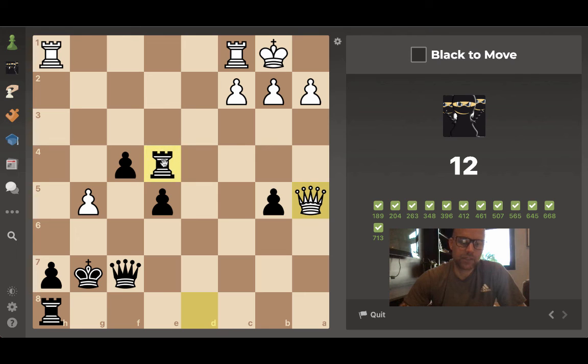This is cute: rook to a4, threatening mate on a2 and threatening his queen. If he takes our rook, we take his queen with our pawn. I think that's his only option — we just win his queen. No way for him to check us, so this seems the way to go.